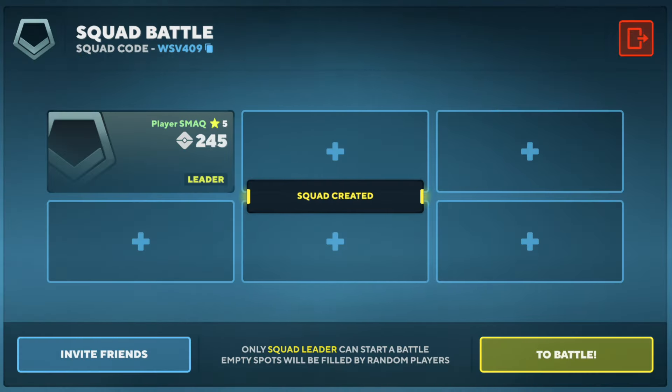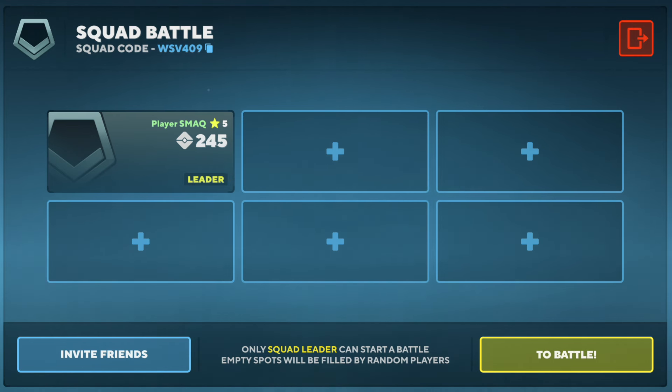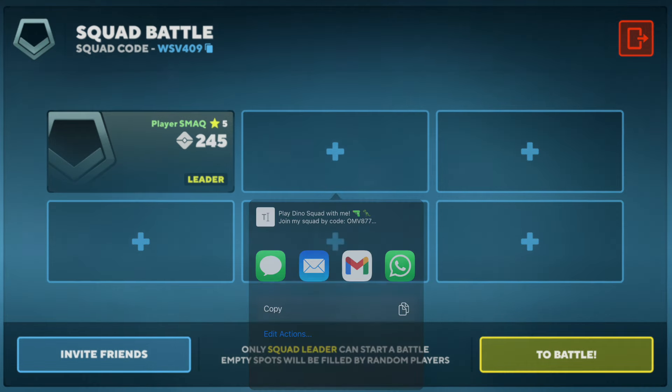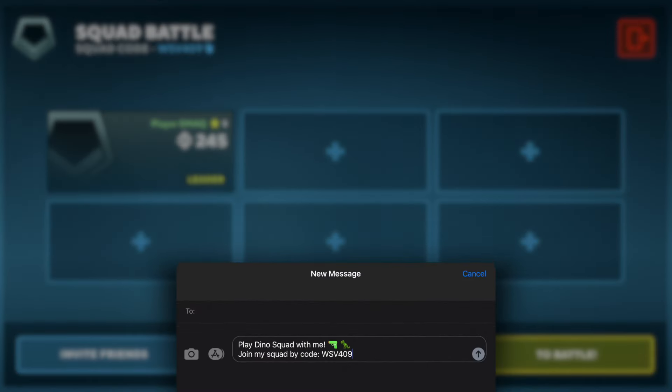Let's create a new one. After creating a squad, you become a leader. The leader can start the match when the squad is ready for battle. But first, let's gather our teammates. Tap any of the empty slots and share the code via messenger or social network. The code of your squad will be added to the message.